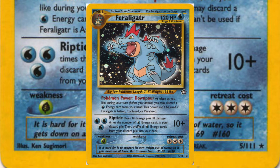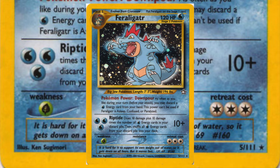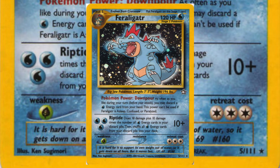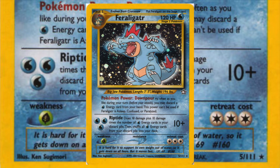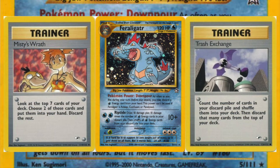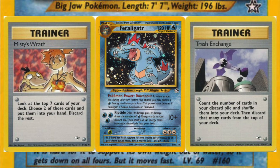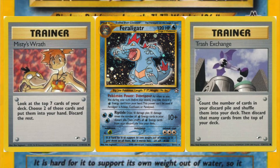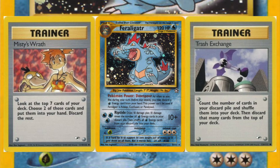And then there's Riptide Feraligatr, definitely the more iconic of the two, because it was the defining card of the Rocket-On format. It had such amazing synergy with the trainer cards of that format that it dominated the competitive scene, and there weren't a whole lot of checks or counters you could include in other decks to really deal with it. Riptide does 10 damage plus 10 more damage times the number of water energy in your discard pile, and then once you've calculated and dealt that damage, you shuffle all the water energy cards in your discard back into your deck.